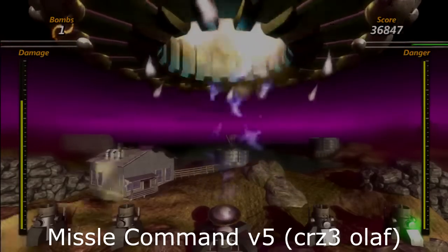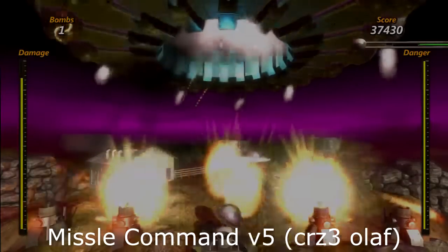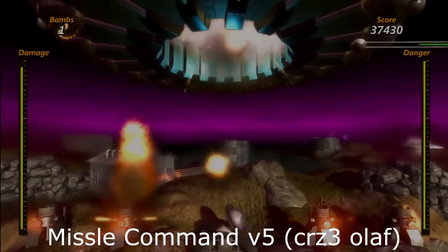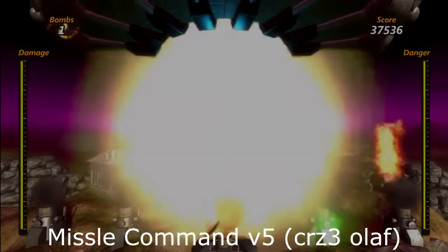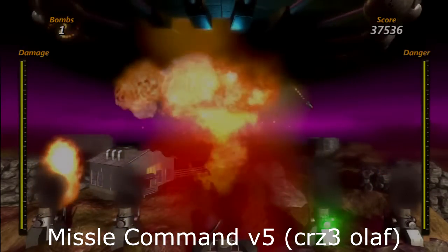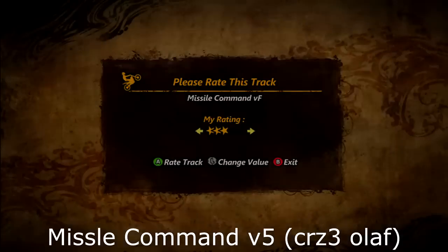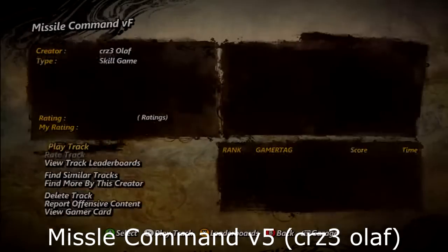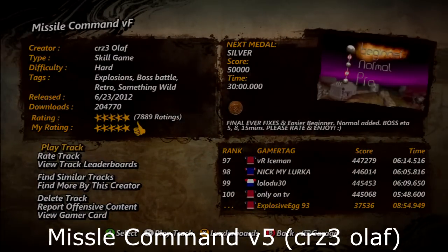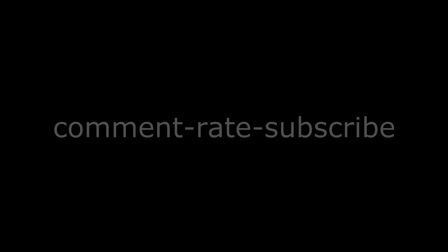There's a lot of power-ups — for example, bombs, score multipliers, and one that creates an automated turret that fights for you. There are quite a few things that make this game very enjoyable and that you can play for a long time. That's why this level in my eyes is the best Trials Evolution non-racing map you can find. I hope you guys enjoyed this video — please comment, rate, and subscribe if you did, and I hope you have a great night.